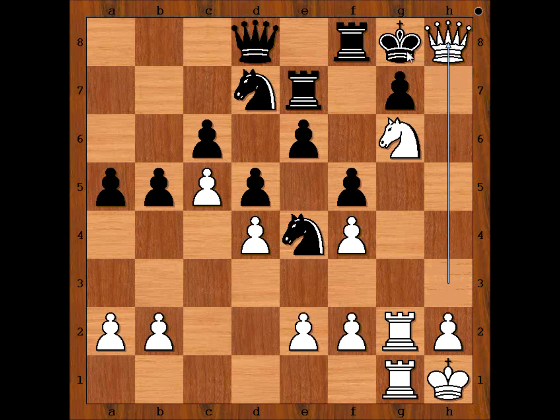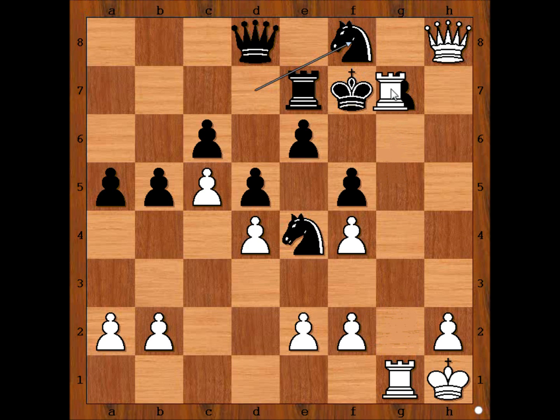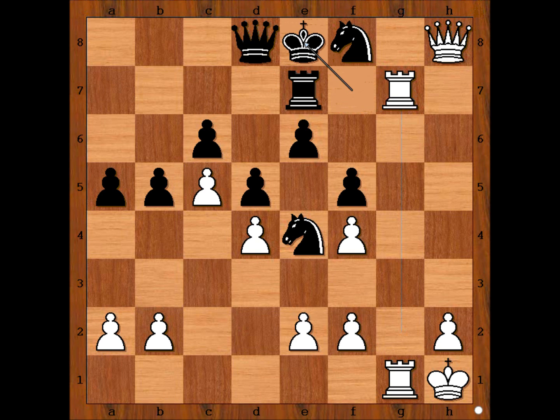Check. King to f7 — the obvious move. Knight takes rook, knight takes knight. Rook takes on g7, check. King to e8. It is white's move. White played a move and black resigned. What is the move? This is what Jonathan Levitt played: queen takes knight, check.